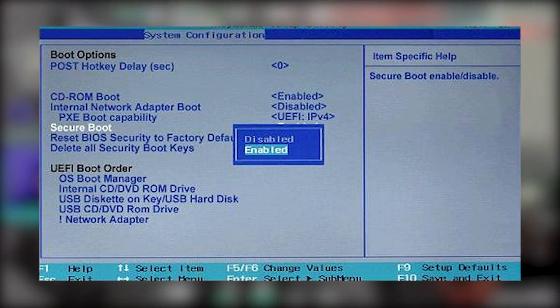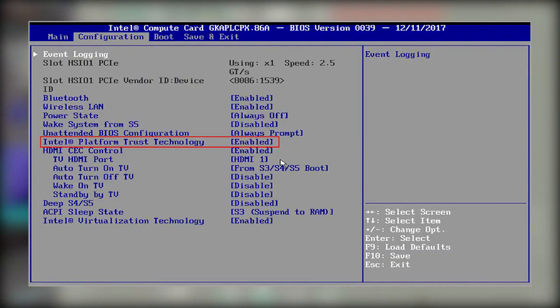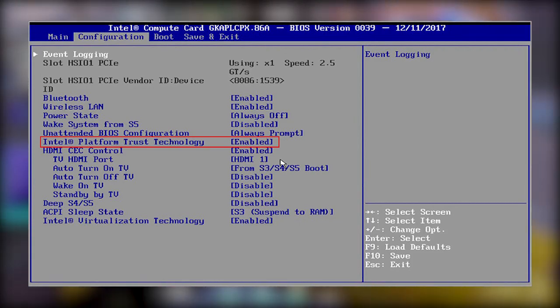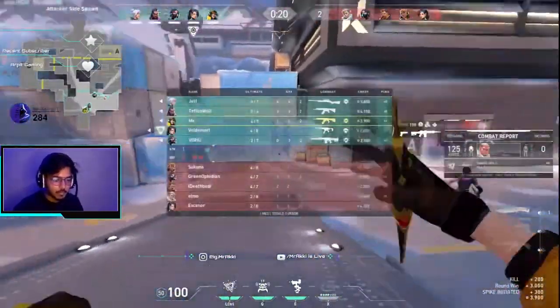Inside your BIOS settings, find the Secure Boot option — you might find it in the Boot menu. The TPM option you might find in the Advanced menu. Click on both settings and make sure to enable them. After that you're good to go and can enjoy Valorant on Windows 11 without any errors.